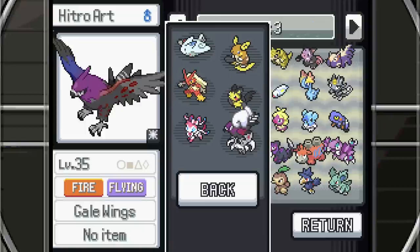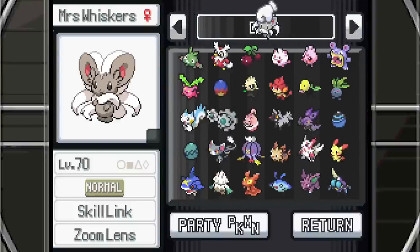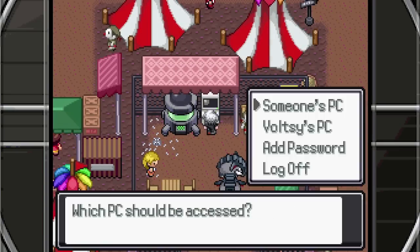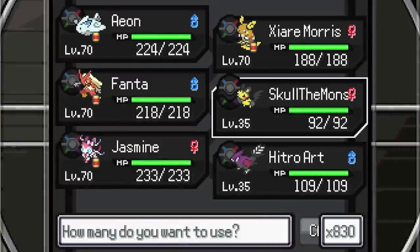Let's put in Cinccino — this is the first time I think I've taken this Pokemon off the team. It's just because we're taking on a fighting type gym, and obviously being Normal type, not the best. So let's level this up first.